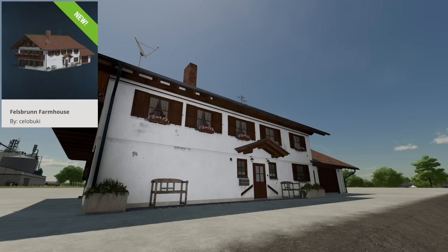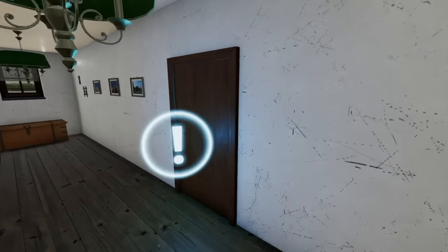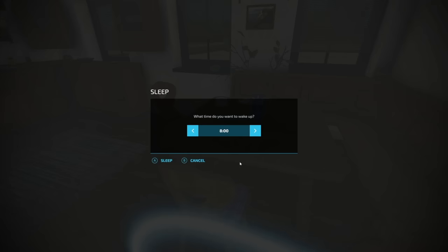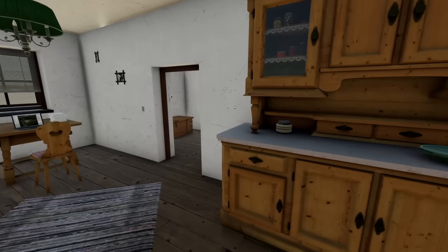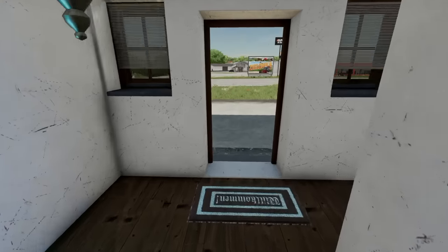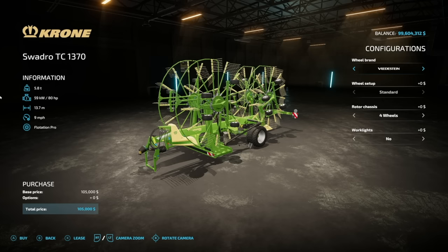Your last new one for today is the Felsbrin farmhouse from Farming Simulator 19. You've got access to pretty much everything from back then — take a sleep, and nothing has really been changed. There's also a laptop showing off Felsbrin from FS19 in Giants Editor, which is pretty cool.